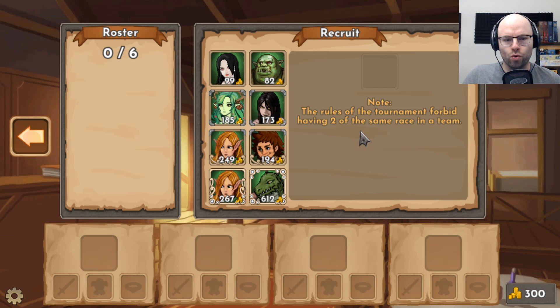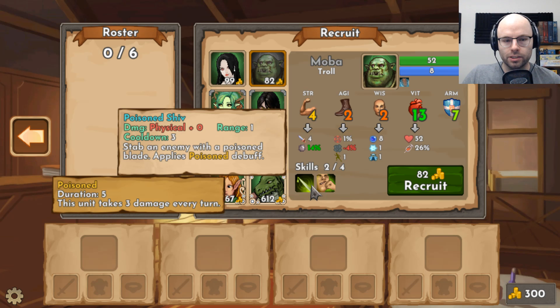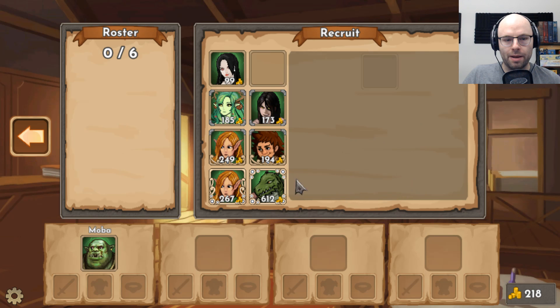It's a little weird. I'd like to have four units, but with only 300 gold, I don't think there's a way to get four. Let me look at Shrek — he's a troll named MOBA. How fitting. Four strength, two agility, two wisdom, 13 vitality, seven armor. He has two skills: Poison Shiv and Head Bash, which applies an amnesia debuff. Grab him.